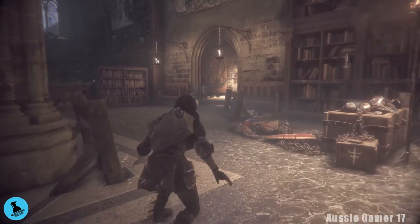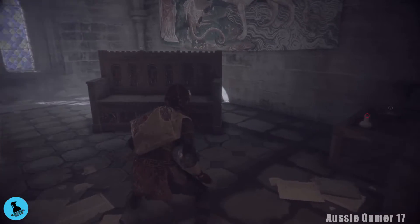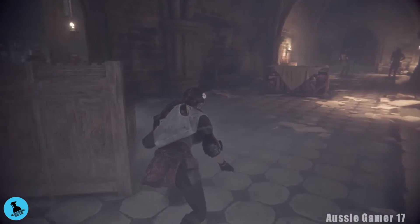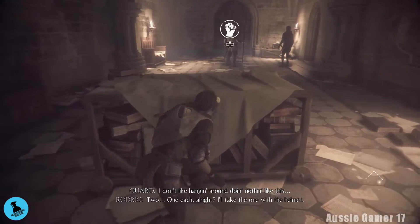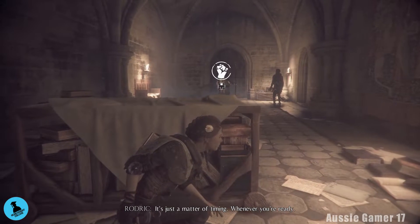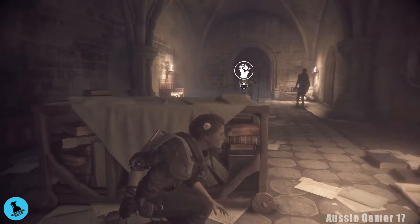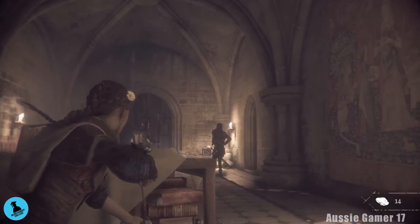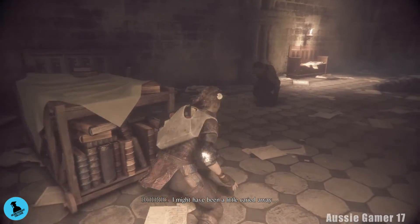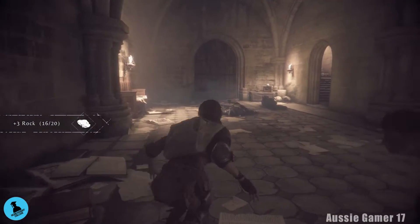There's nothing else in here; we're going to go out this way. There's some more goodies over here if you need them. Have your rocks ready — we're going to tell Roderick to take care of one guard, and then as he goes over there we'll take care of the other guy. Let's do it. Timing — I might have got a little carried away.